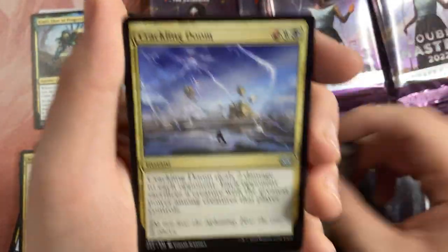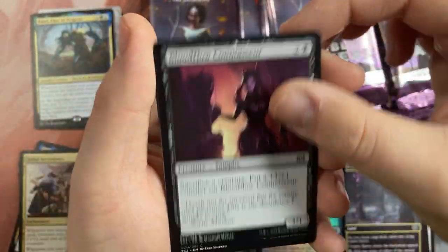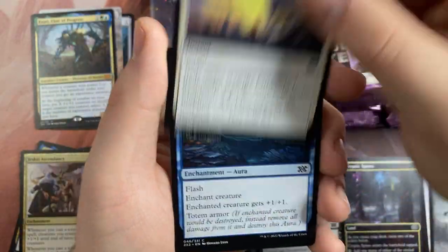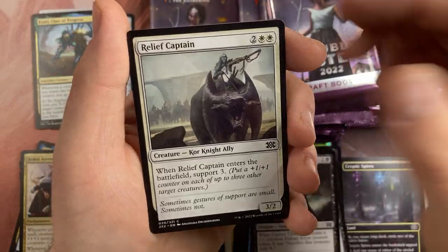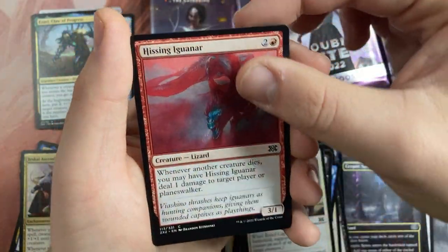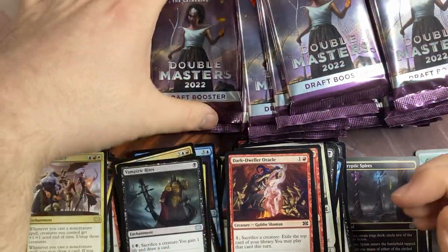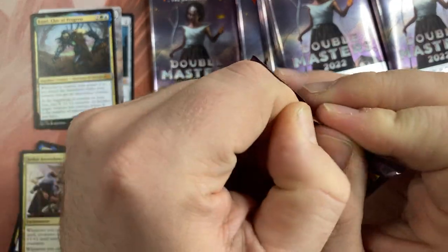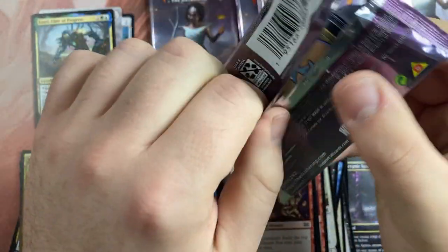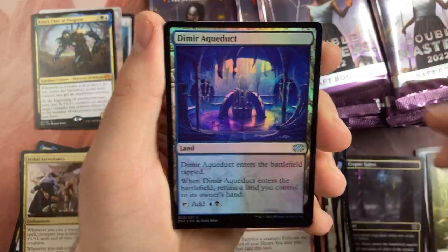Inquisition of Kozilek, Crackling Doom, Vampiric Rites, Blood Connoisseur, Momentary Blink, Eel Umbra, Carrier Thrall, Lizard, Captain and Warden, Oracle's Dweller. So until now it's quite amazing — this set is really fun to open, and so many cards that I think will end up in my cube.